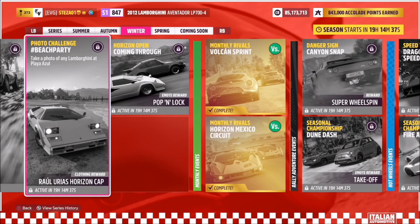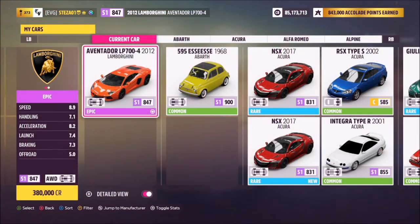Hello and welcome back to the channel. This week's photo challenge guide is called Beach Party, which wants you to take a photo of any Lamborghini at Playa Azul. As it says, you can pick any Lambo, so I went for the Aventador, but you can go for the Countach as shown in the thumbnail — it's entirely down to you.